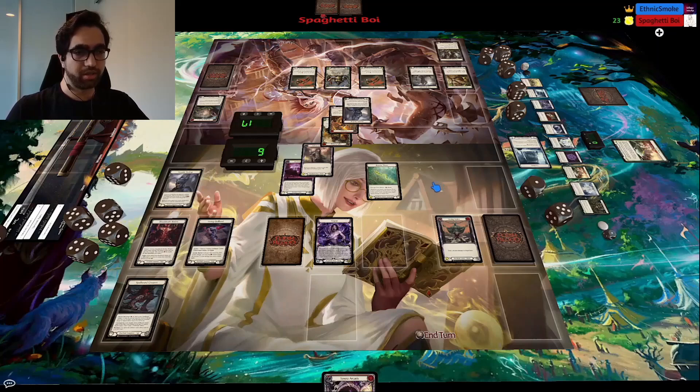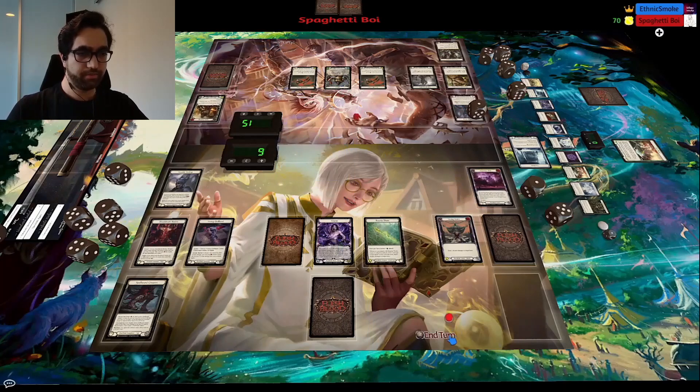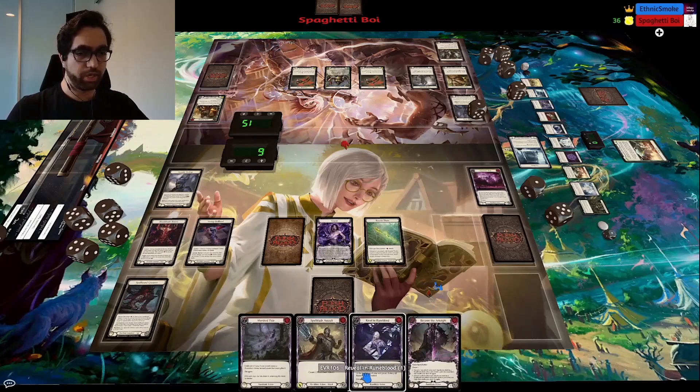Basically they were testing whether they could play for high-rolling harder than we Hyrold them. So far it's been working well — taking 11 on turn one is definitely a very good Hyrold. We go ahead and arsenal the Sonata, then draw up into Mordretide, Rebel, and Runeblood, so we're feeling really good.